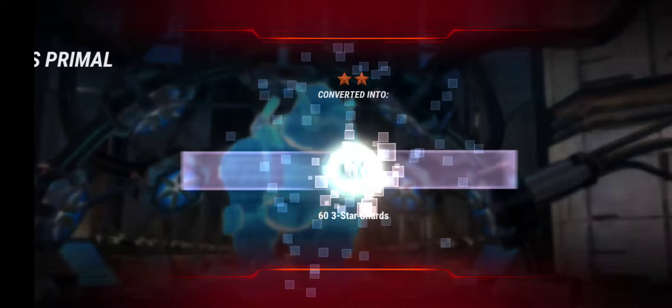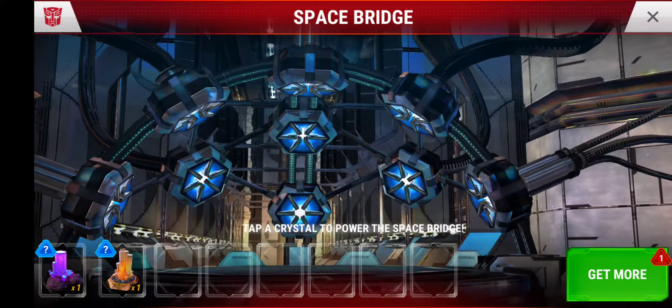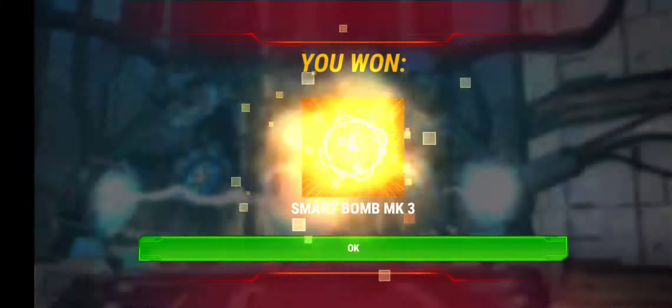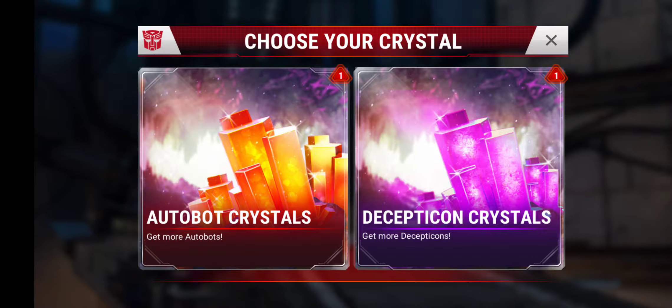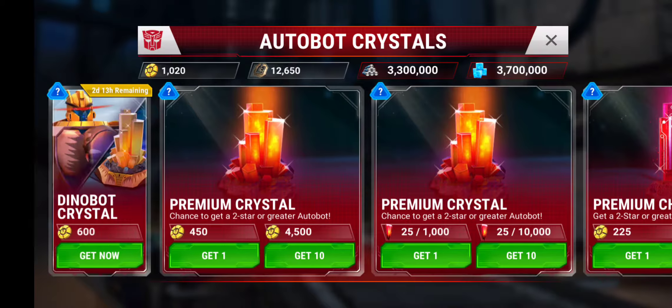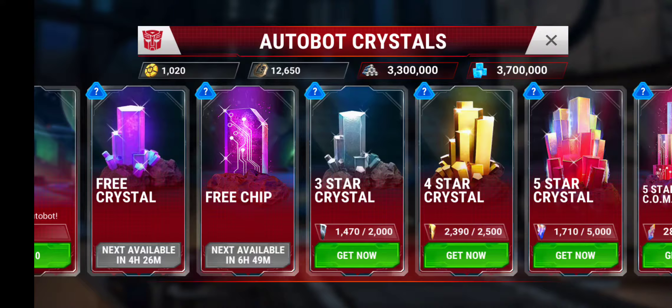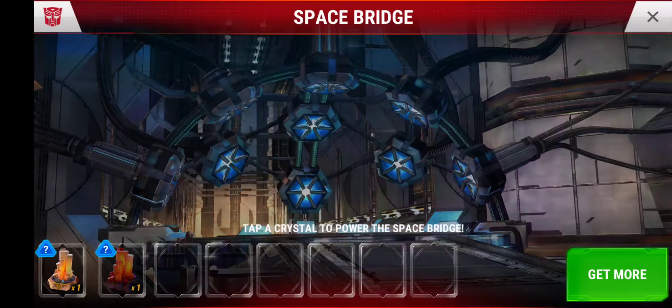Now for our free Autobot. So we get a duplicate Optimus Primal. Not too shabby. And we get a Smart Bomb. Let's grab our premium crystal. As you can see there, we're actually getting pretty close to a 3-star crystal and we're knocking on the door of a 4-star. So that's not too shabby at all.